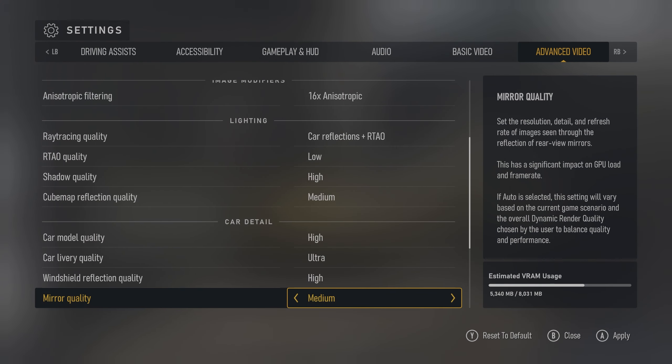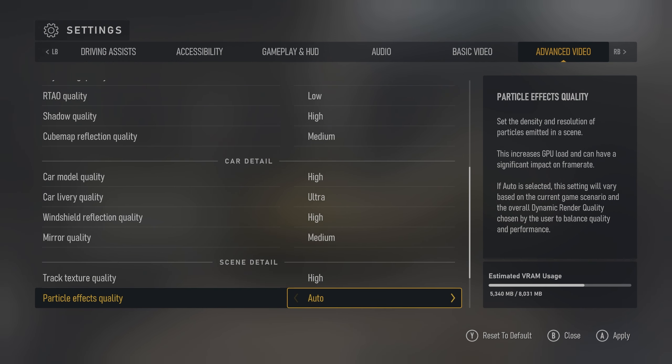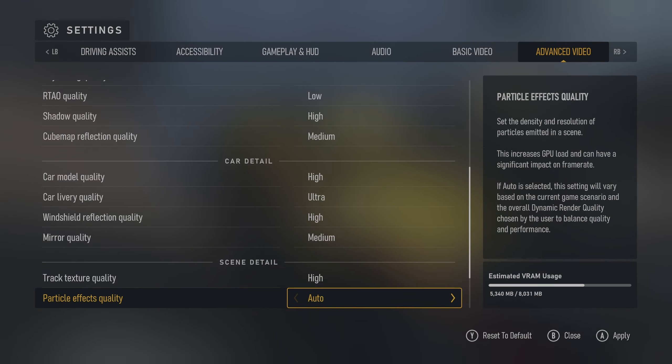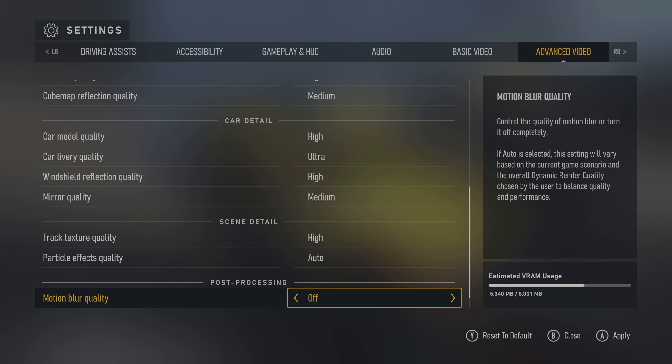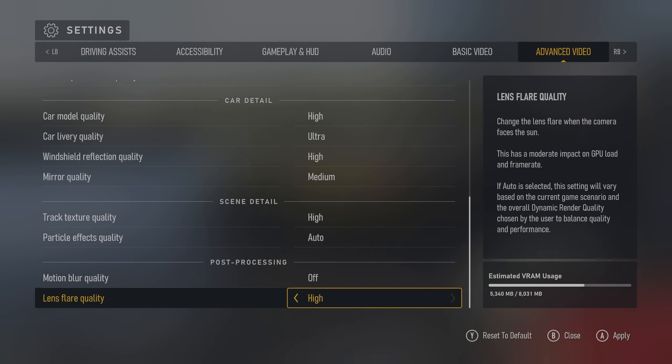Windshield reflections, leave it at high. Mirror quality, medium. Track texture, leave it at high. Particle effects, leave it at auto — let the game decide, it'll pull from your render quality setting. Motion blur, just turn that thing off. Lens flare, leave it on high. And that is your settings.